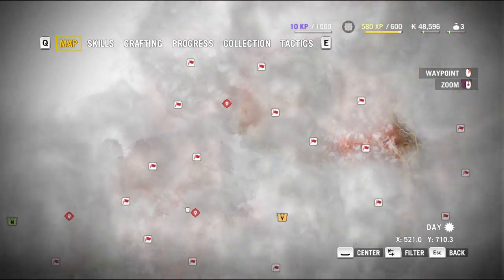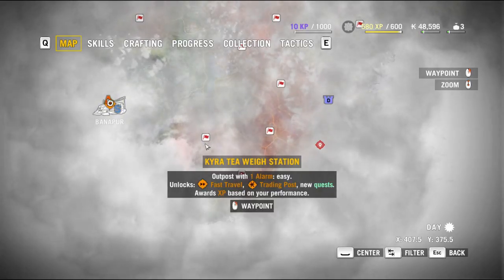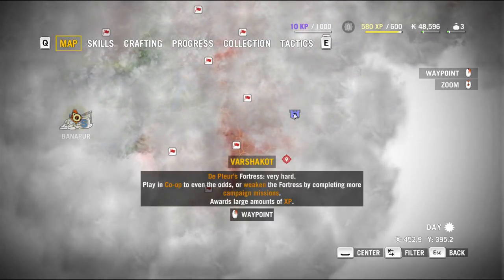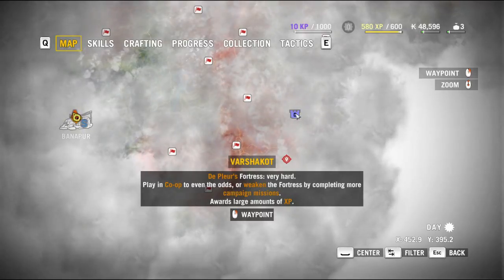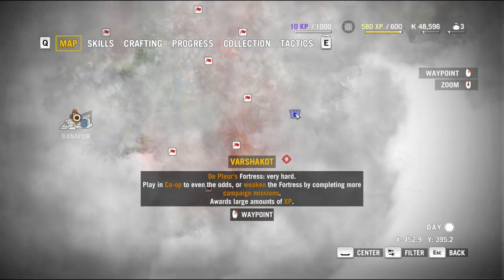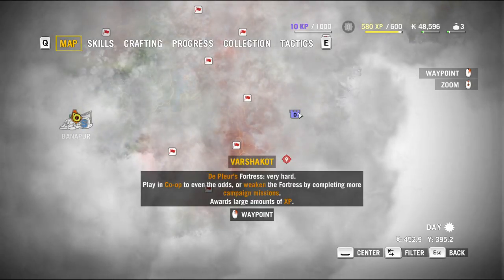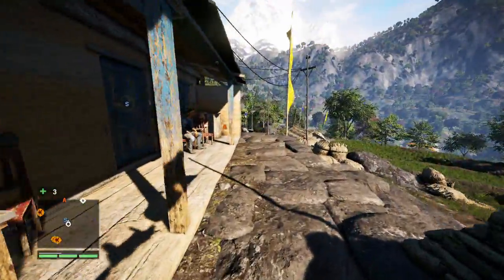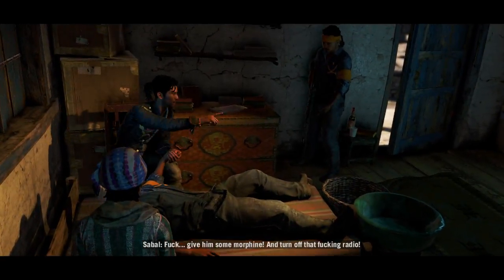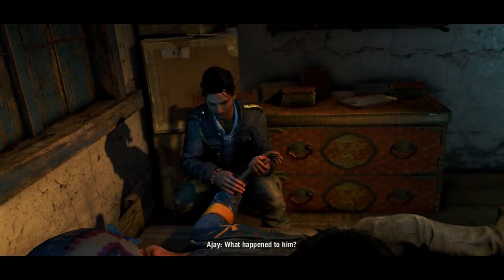Instead, there's a whole quest line dedicated to stuff like that, but we'll get into that later. On the map you can see it's clouded. We have outposts which show how many alarms they have and the difficulty, and we also have fortresses. Fortresses have a difficulty and you can either weaken them by playing campaign or bring in a co-op partner to make it easier, but a little stealth and a good arsenal is all you really need.